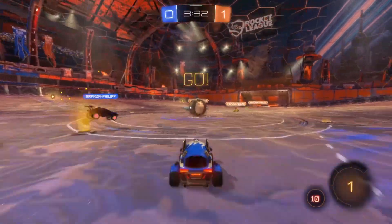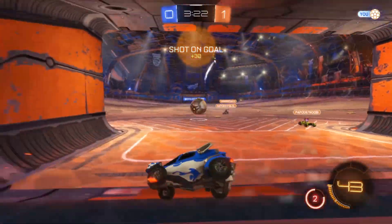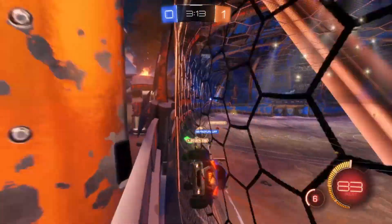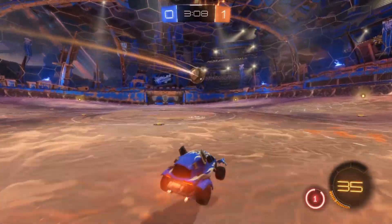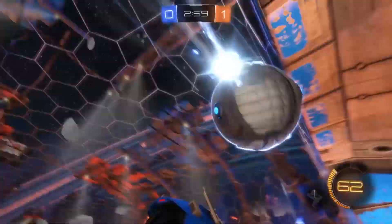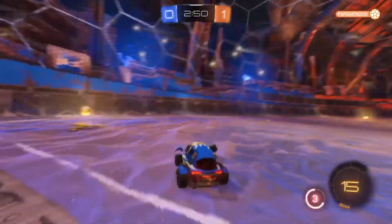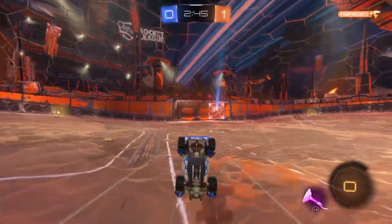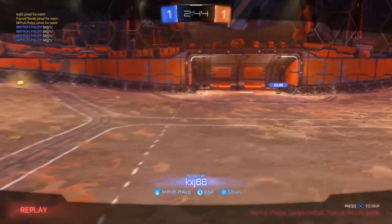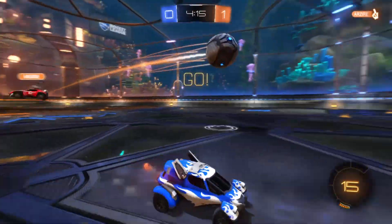Number two — I think a lot of you will relate to this, but not all of you because I know some people love this game mode. It's called Rumble. In Rumble, basically every 10 seconds you get a power up. You can get things like spikes, where the ball locks onto your car and you just drive into the goal with no stopping you. Rumble isn't my kind of game mode — it seems very luck-based. I prefer skill-based games. It is fun to play with friends, but it's really annoying when you're wagering your whole inventory. If your opponent gets spikes, it's pretty much over for you.